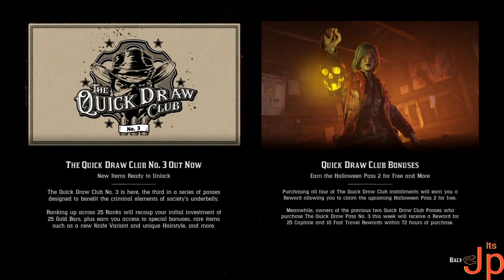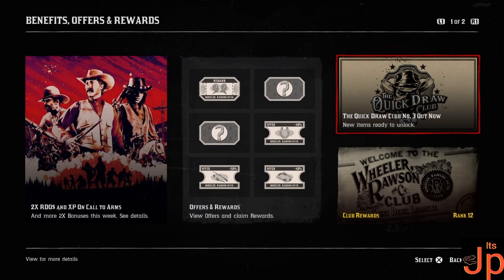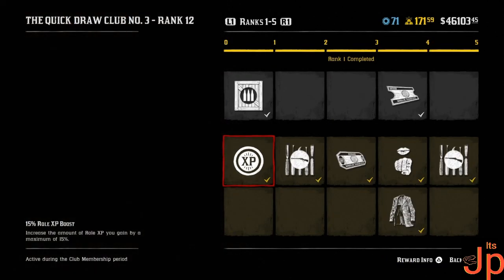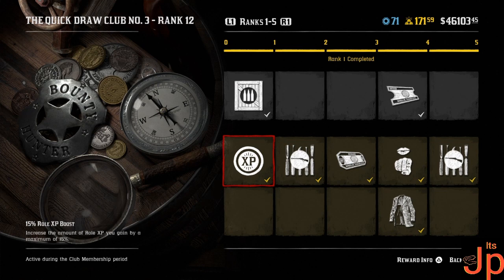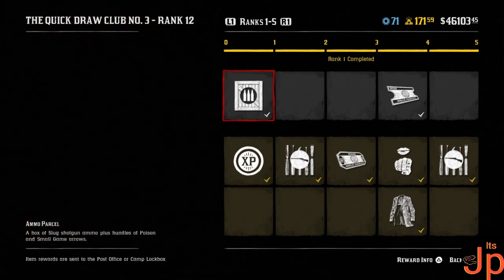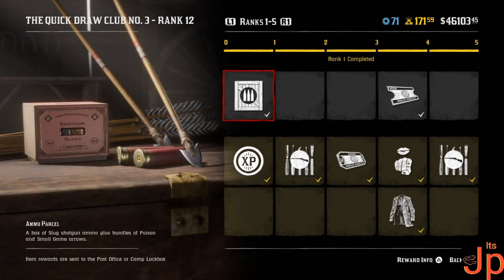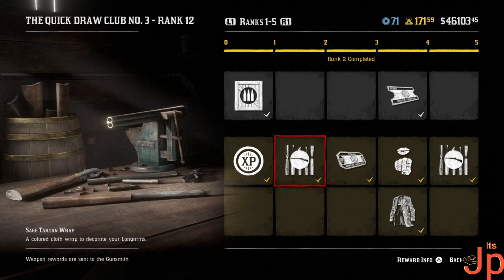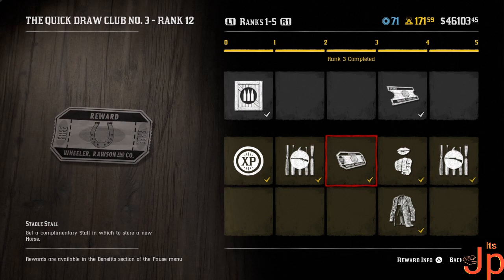There it is — Quick Draw Pass Club bonus: earn the Halloween Pass 2 for free and more. Let's have a look. Rank one gives a 15% role XP boost for the bounty hunter role or any role, which is somewhat decent. Then there's just some slugs, a wrap — not really a big fan of wraps — and a free stall reward for horses. If you haven't got all 10 stalls, there you go.